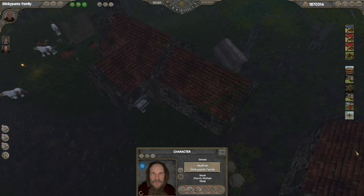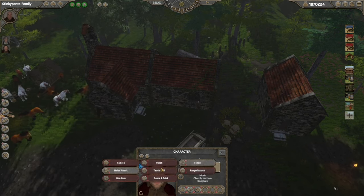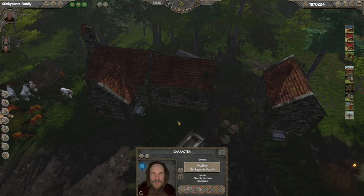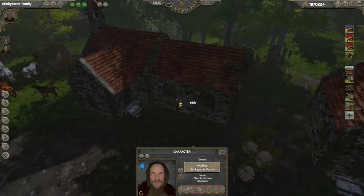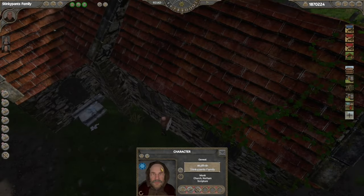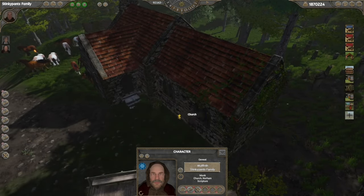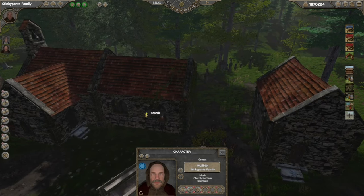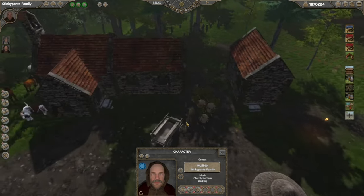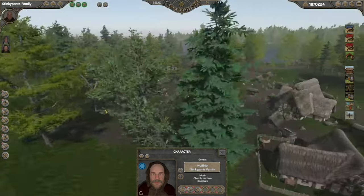I've been trying for a couple of minutes to give him the gold charm but can't time it right. That's something else to consider when playing — because everybody has their needs, jobs, and schedules, you have to learn how to time interactions. This guy works at the church as a monk writing scriptures, but that seems to be all he does: write scriptures and sleep. There's not really a good time of day to interact with him long enough to give him the item.